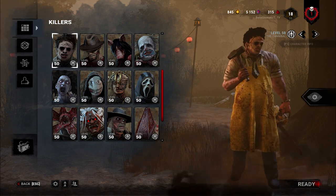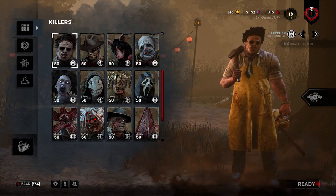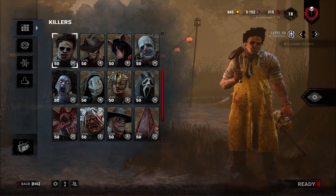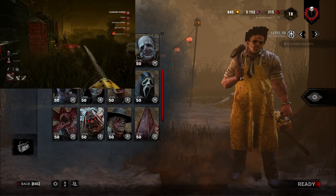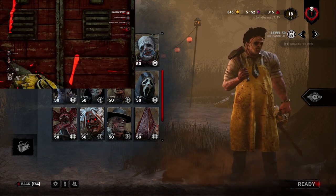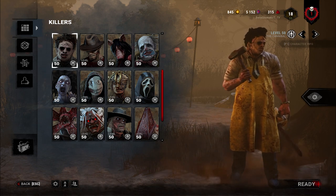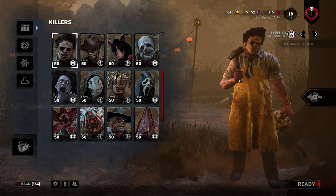When a survivor is looping and jumps into a locker to avoid your chainsaw, don't be shy to tantrum and smack into the locker. The survivor must guess when your tantrum ends and might get downed by the chainsaw tantrum. Even if they act patiently and wait out the tantrum, the second they jump out of the locker just press left mouse button to grab them. It's almost impossible to evade the chainsaw, the tantrum, and the grab.